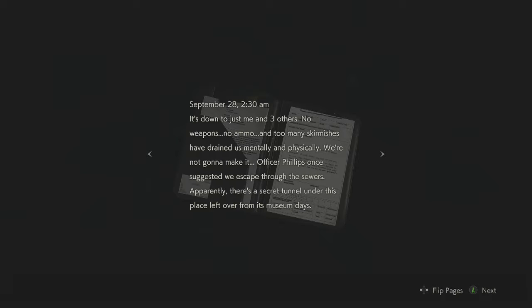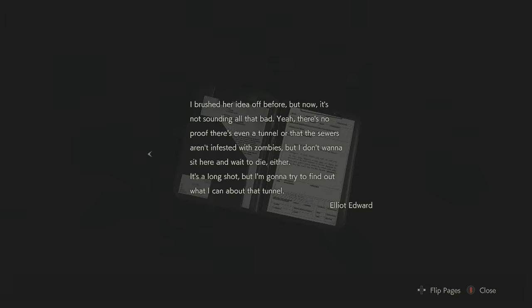Operation report, September 28th, 2:30am: it's down to just me and three others. No weapons, no ammo, and too many skirmishes have drained us mentally and physically — we're not gonna make it. Officer Phillips once suggested we escape through the sewers. Apparently there's a secret tunnel under this place left over from its museum days. I brushed it off before, but now it's not sounding all that bad. It's no proof there's even a tunnel or that the sewers aren't infested with zombies, but I don't wanna sit here and wait to die either. It's a long shot, but I'm gonna try and find out what I can about the tunnel. Elliot Edward.